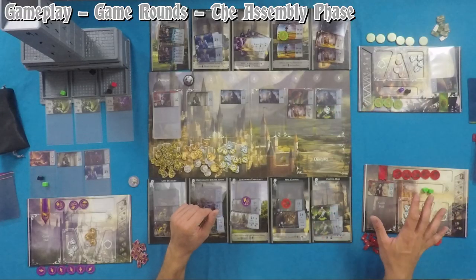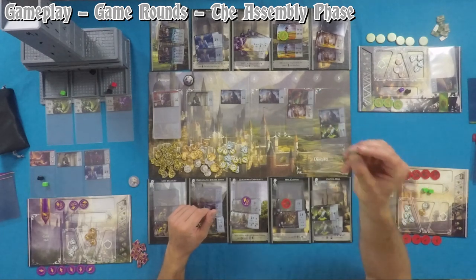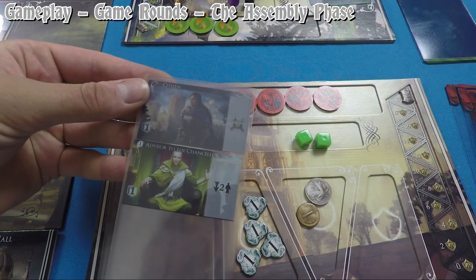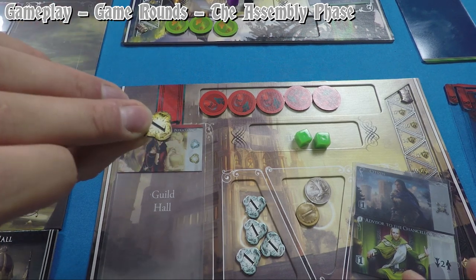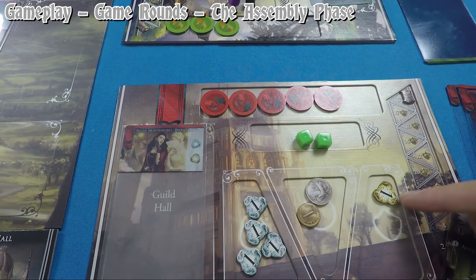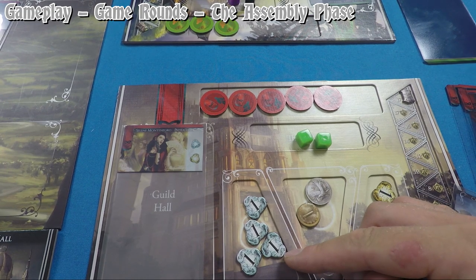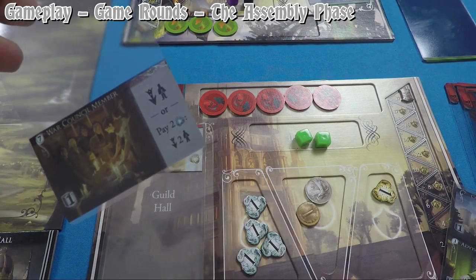Cards taken from the street are added to your hand. Any remaining cards slide right and the street repopulates from the top of the deck. For example, Shadow Carnival takes the first card in the street — any influence previously placed on skipped cards is converted to goodwill. Flip the influence token to its gold side and place it in the reputation position on your board. It's worth points at end game but cannot be used as influence during play.